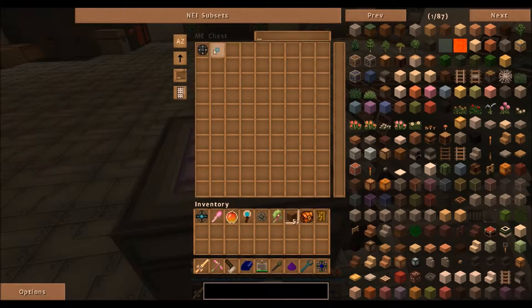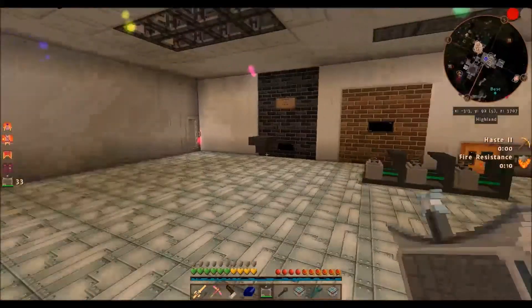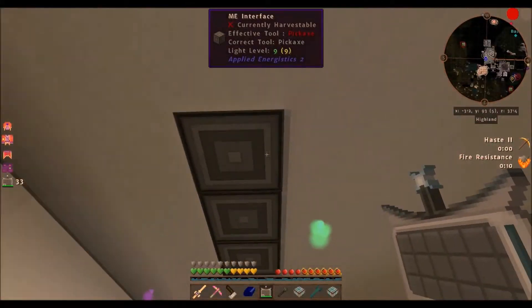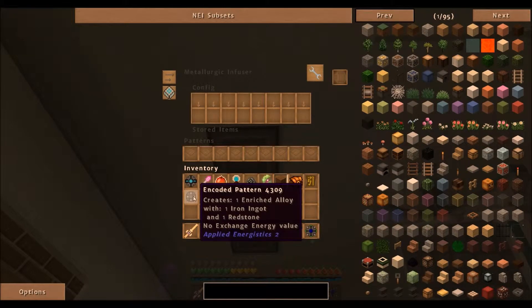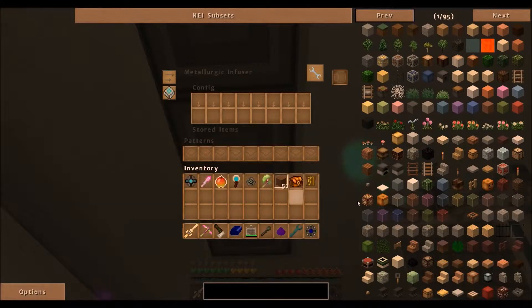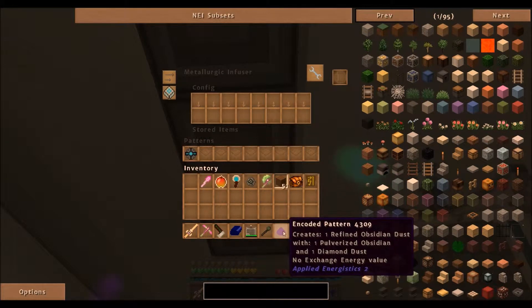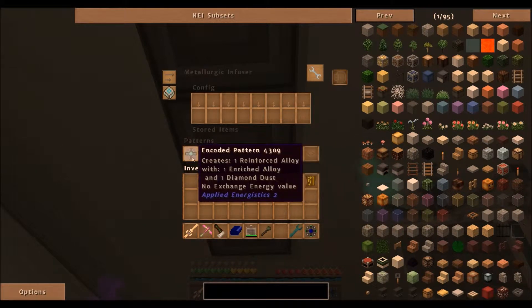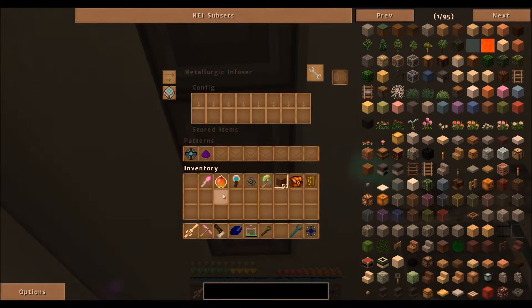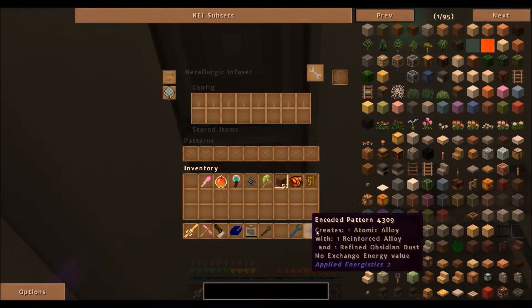Now we're going to get the encoded patterns back out of the ME chest. The encoded pattern for enriched alloys, then the one for reinforced alloys, and refined obsidian dust — which gets made in the same machine because they both use diamond dust as their reactant product. And this one is for the atomic alloy. The interfaces are all named so that we can access them from the interface terminal.